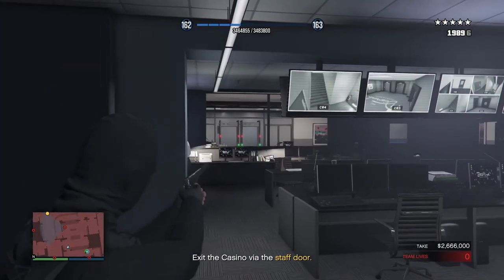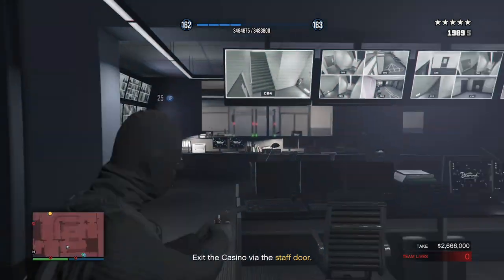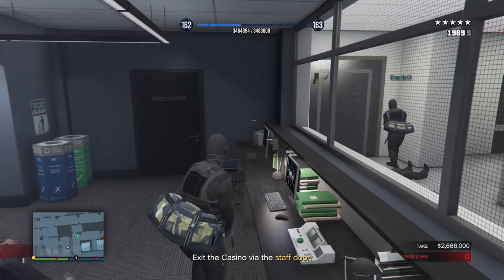Once you're on the first floor, go back into the control room and take out the guards in there. Then open up the mini vault for a second time since it usually refills.